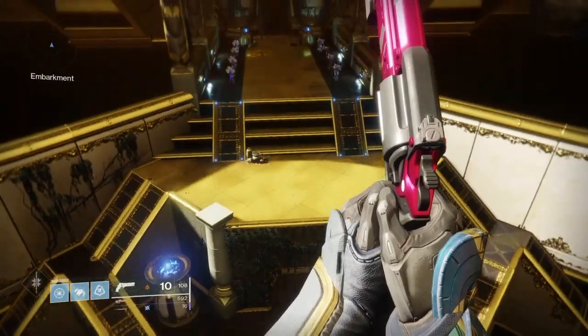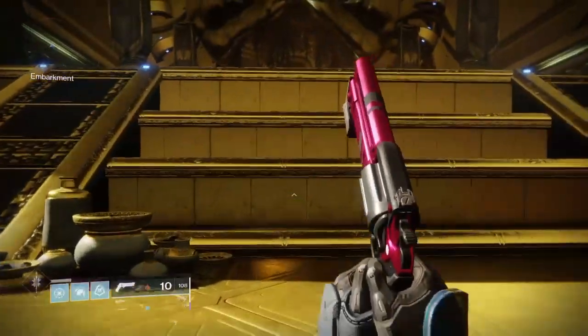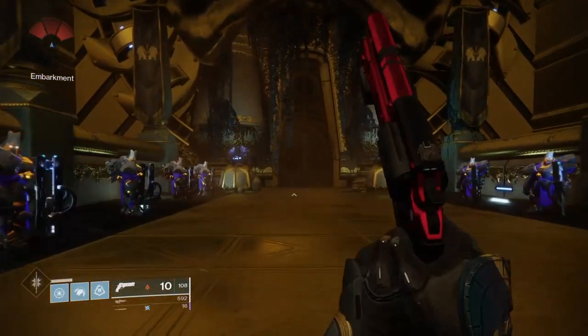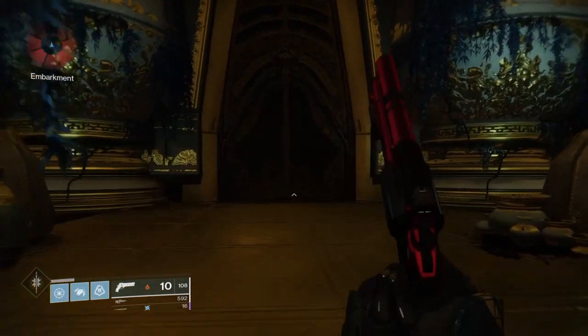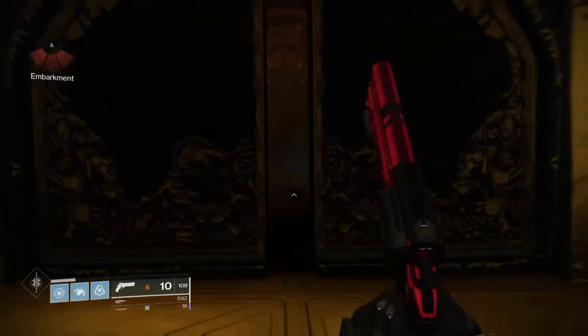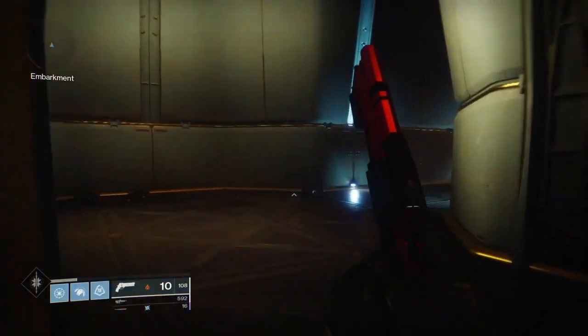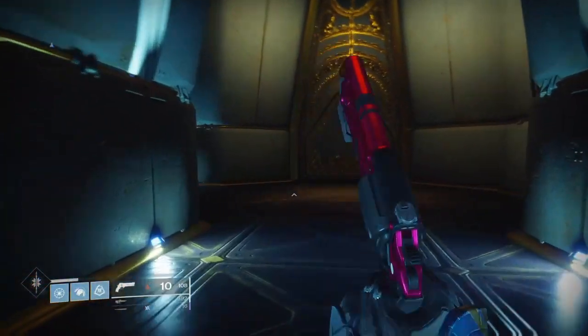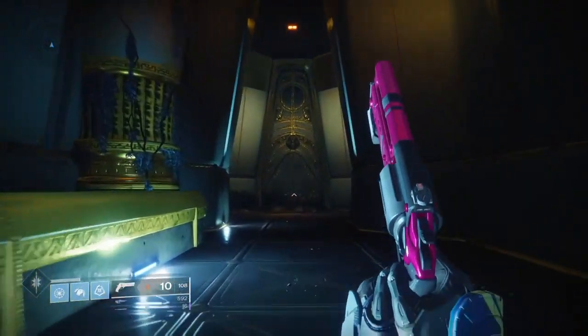A lot of the veteran players are going to know exactly what I'm talking about when I say the Castellum, but I get people commenting all the time asking how to get to certain things, so I figured I'd show you. Once you take the man cannon to the top, run past all these guards, go through the door, and continue down the hallway until you reach the Castellum.